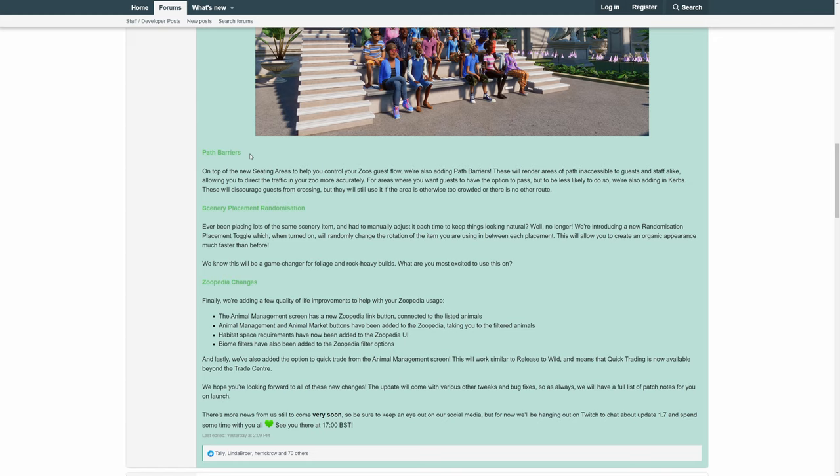Then we have new path barriers. You can place these on paths and tell visitors 'no, you don't go through here, you go along this path instead.' You have a bit more control over where visitors walk and can guide them more through your park. You can also use them to screen off staff areas. I'm not sure whether they're invisible or visible barriers.